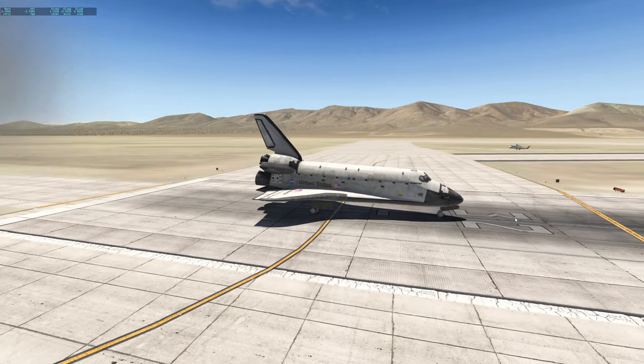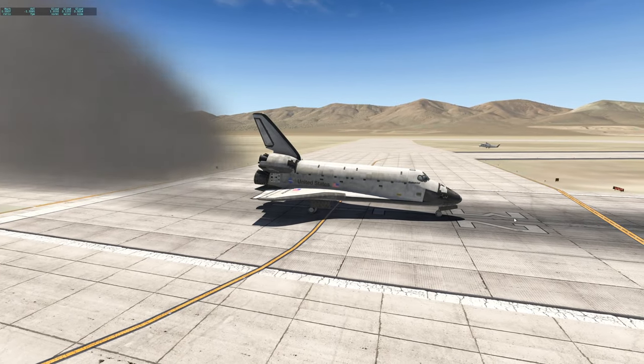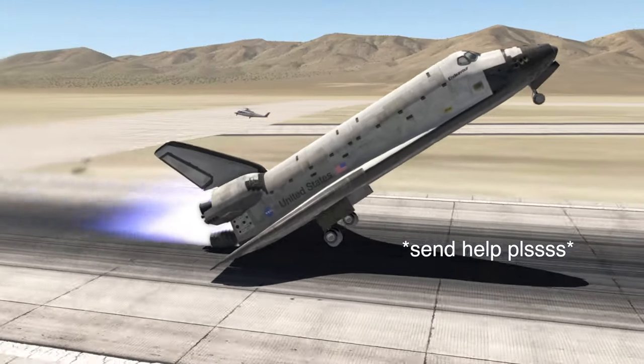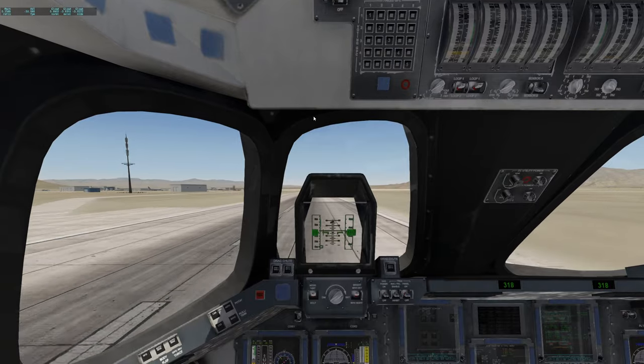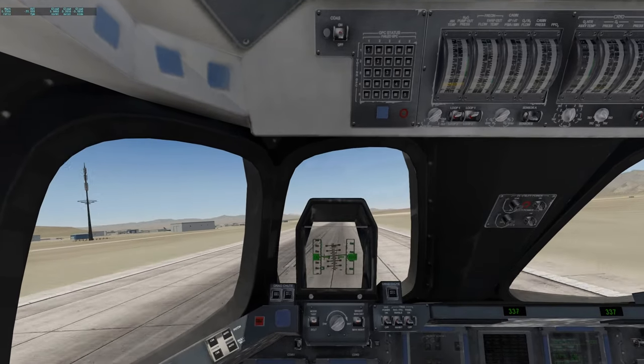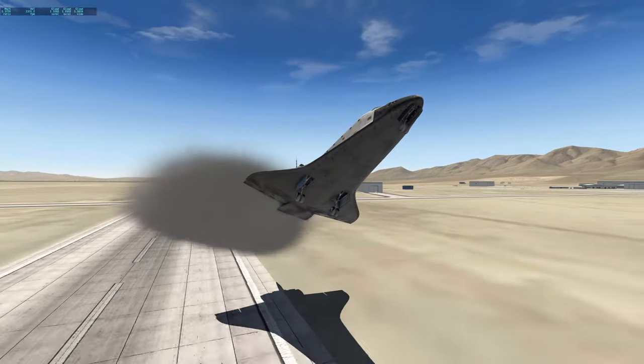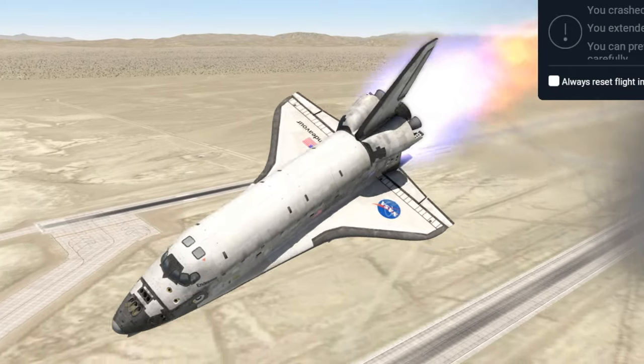Let's crank the engines up a bit — we want to have a normal takeoff. Normally this would happen... let's try that again. All right, let's continue our takeoff like normal. Rotate. All right, there we go. Now let's retract the gear.